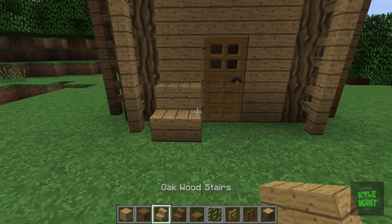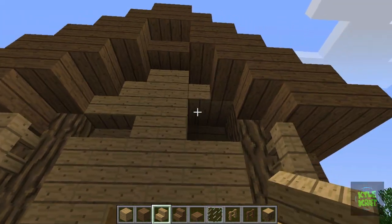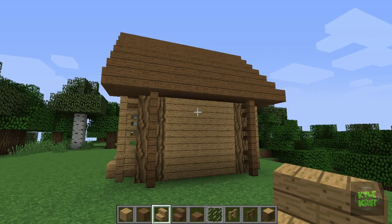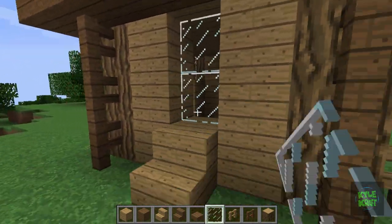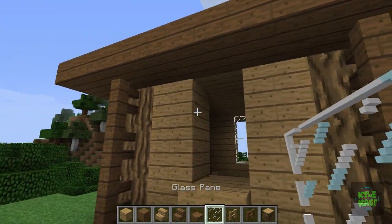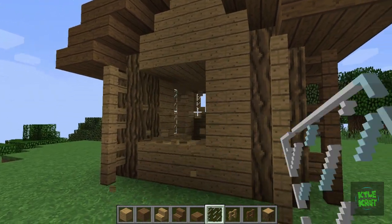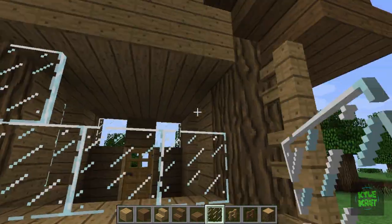Now we're going to get into the shape of the house. Stairs can be used at the bottom and also to make shapes up top. Put some windows in, because windows are always very, very important. Now to the side window and some stairs again, and do the same on the other side of the house. Now to the back, we're going to put a large window in here. Fill it up with some glass, then put some spruce stair detail at the bottom.